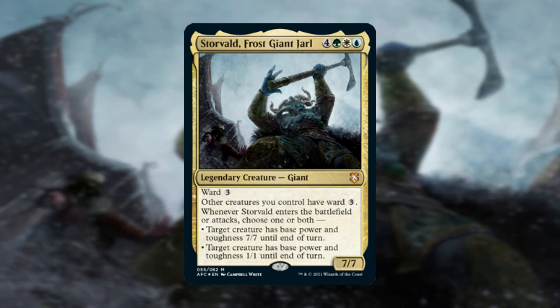We're still not done though, and that last ability reads: whenever Storvald enters the battlefield or attacks, choose 1 or both — target creature has base power and toughness 7/7 until end of turn, and/or target creature has base power and toughness 1/1 until end of turn. Storvald is a big beefy creature that can make something else a giant or a saproling. That mana cost is pretty high though — unlike Tyrael, Reckoner of Souls, who we covered in Why Though episode 1, Storvald has a few things working in their favor.